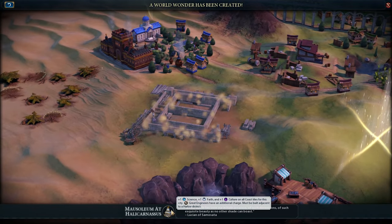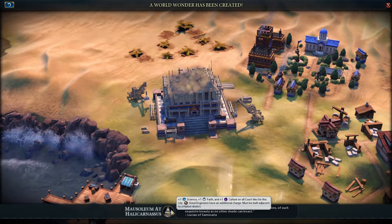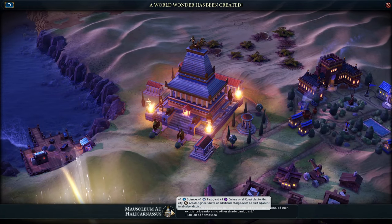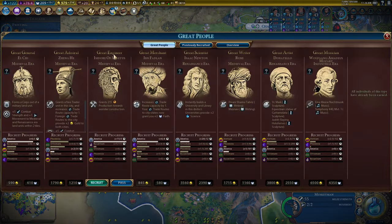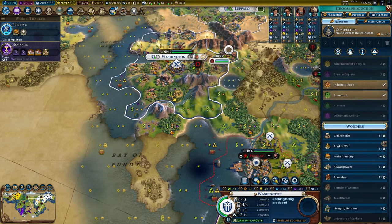Also, Mausoleum in my capital - that's another two envoys. But now the great engineers all have an extra charge. Great engineers, you say? Well, whoever said that sit down and take notes - because along with Printing there's a convenient engineer. We got three charges towards wonders now, and there are some really good options.